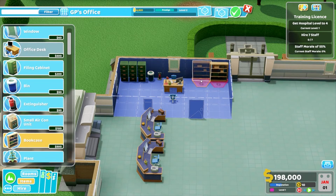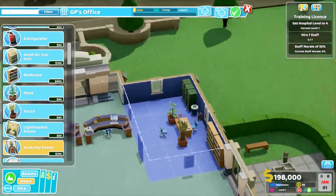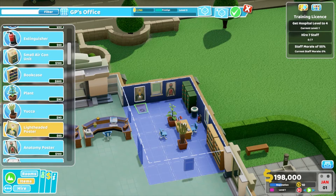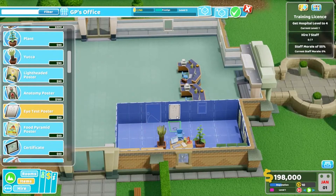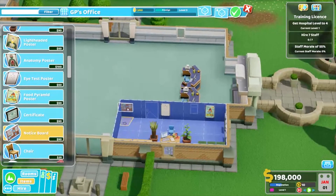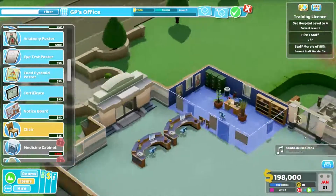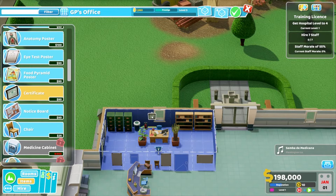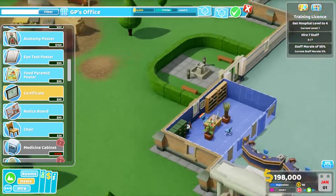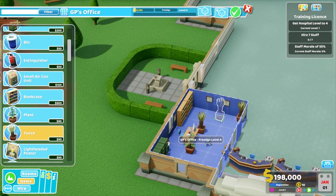We've got a plant — got a yucca. Anatomy poster, we can't put them there — maybe over here. Light head poster. We definitely need an eye test poster because people need to check their eyes. Food pyramid, keep people healthy. And notice boards — we'll have that on the way out. A couple of chairs so their family can be in there to listen. I'll put a couple more of these across there. We are so close. Let's go with another yucca in the corner. Prestige level four — done.